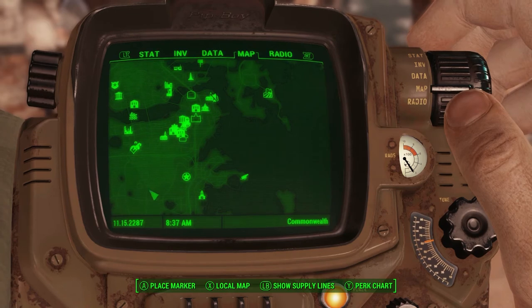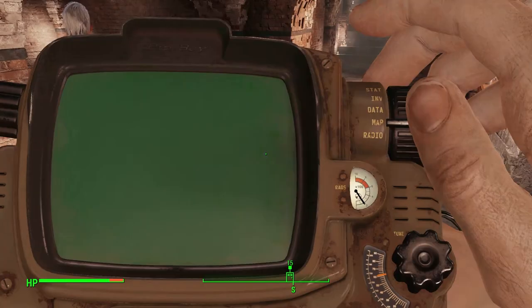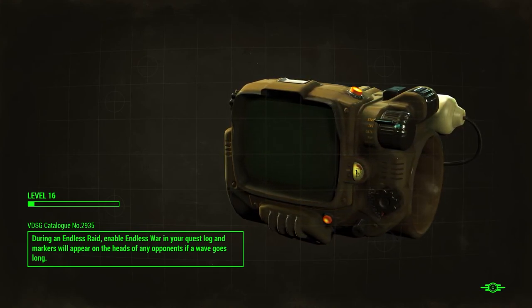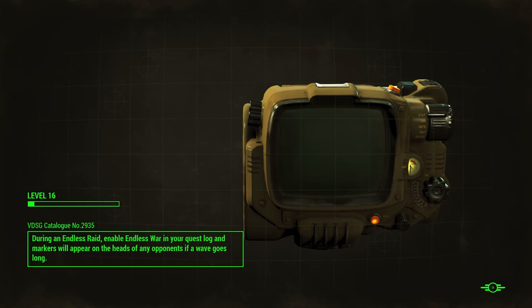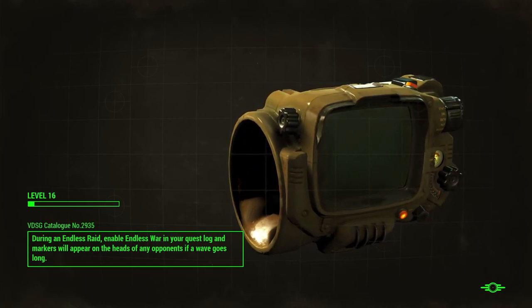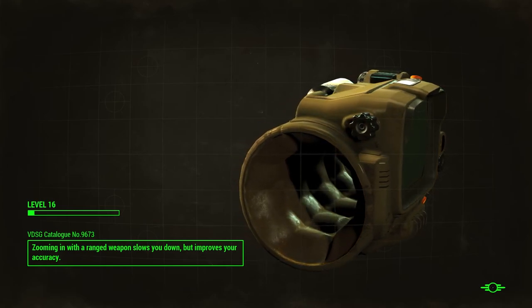Something I do like about the Railroad HQ is that it's one of the very few places in Fallout 4 that actually allows you to fast travel from inside the building. It allows you to fast travel in and out — it's actually one of the best places in the entire game for that very reason. Railroad HQ isn't too amazing by any other metric, but it's still pretty cool.